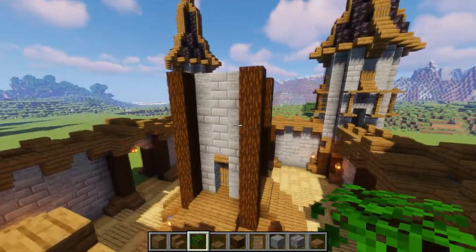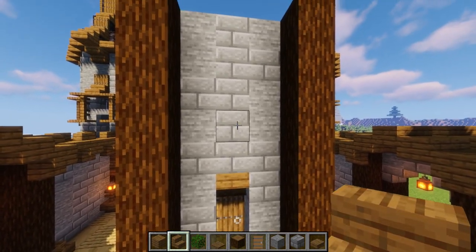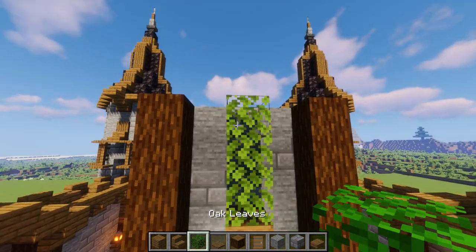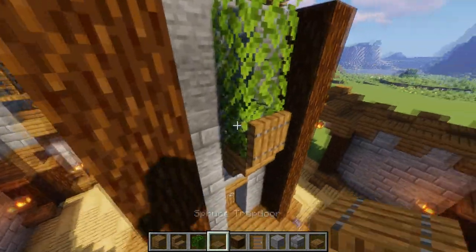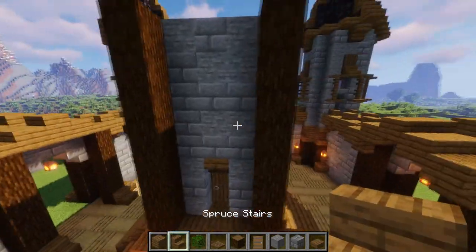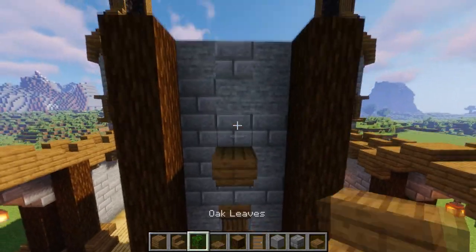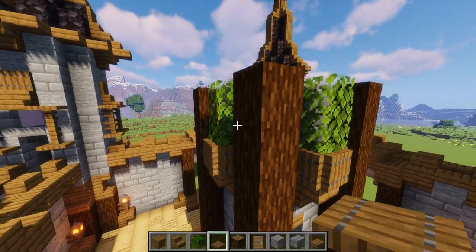Above the door on every side, leave a gap or put a stair, then three leaves going all the way up to the top of the stone, with trap doors all the way around the bottom. If you don't have enough trap doors, signs look pretty good too. Do this on all four sides.